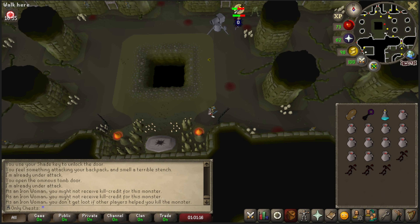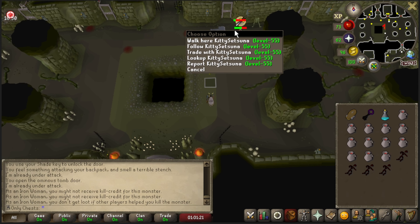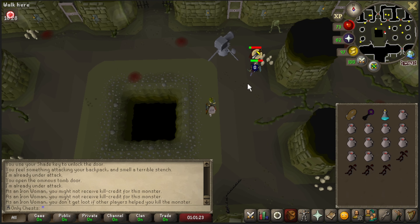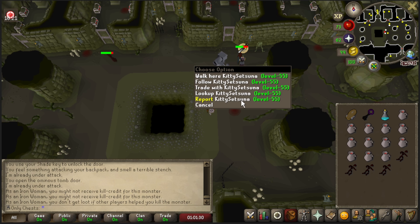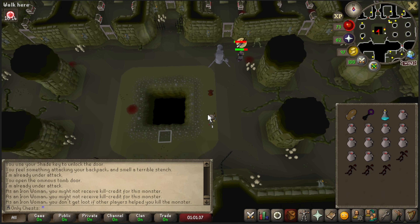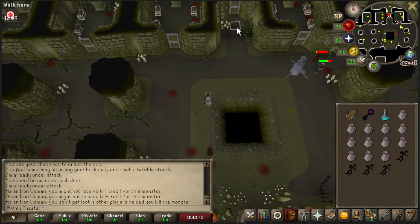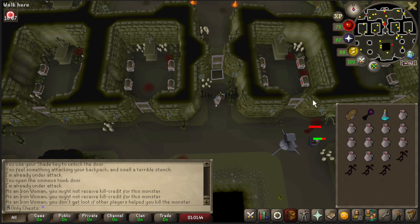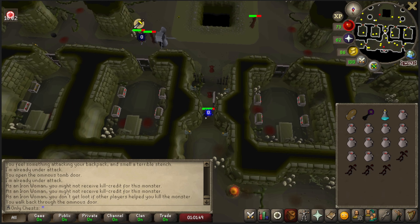This is a beautiful clip on what not to do in Shades. We have Kitty Setsuna here with a cannon, not even attacking back. And then as soon as that one dies, you just go around and attack everything else. The neat thing about this method is that it's really cool if you're not in the Shades world. But I pretty much have to go to a different world, which kind of sucks, because this chad here decides to just attack everything in the room.